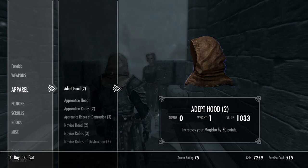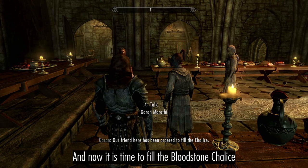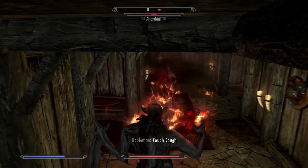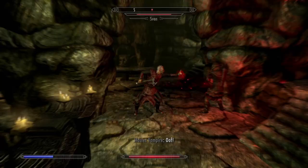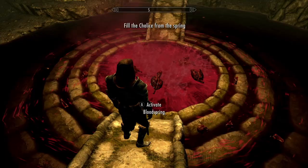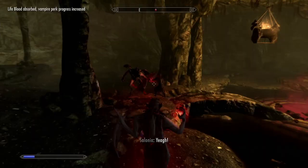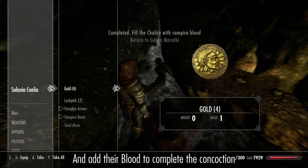Once you've trained as much as you can, buy an Adept Hood. Then it is time to fill the Bloodstone Chalice. Make your way to Redwater Den and force your way through. I will be using the Vampire Lord form during the Volkihar quests and Human Form for everything else. Fill the Chalice, defeat your rivals, and add their blood to complete your Concoction.